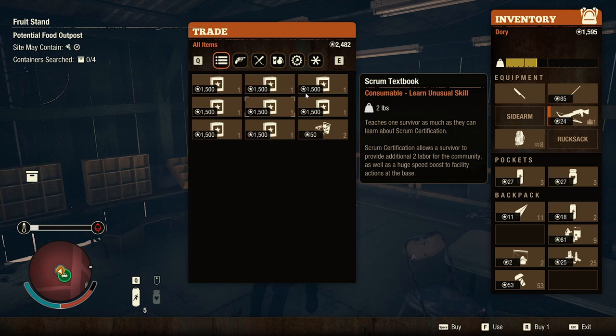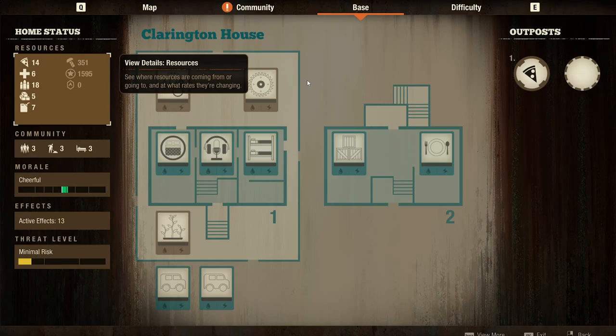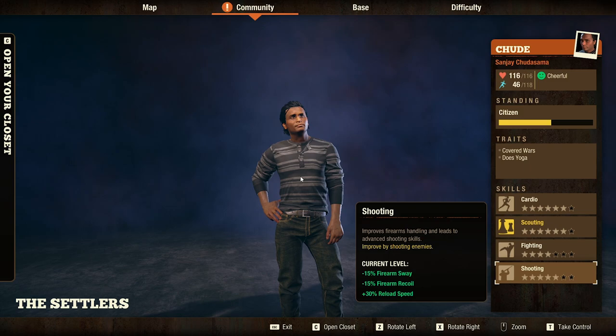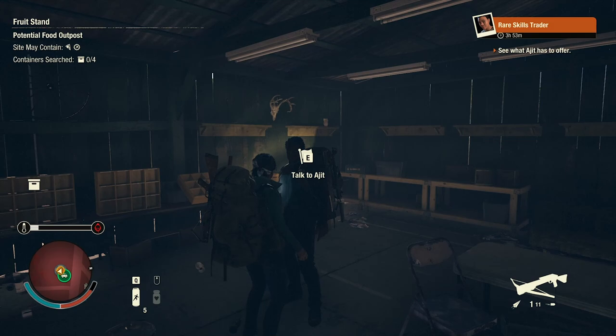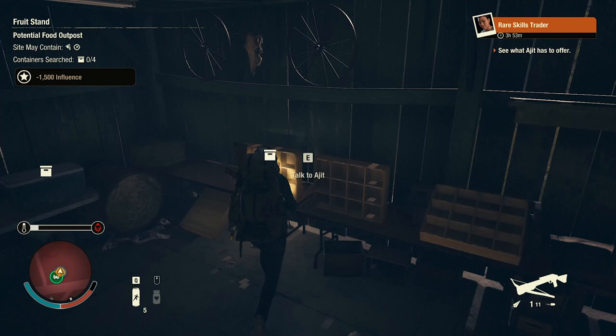'Sewing increases survivor's health. Soundproofing reduces threat.' I think lichenology is a must — that would sort out our current medicine problems. Looking at my community right now, I think there are two people who have free slots, and we have three slots so we could make someone a physician or whatever it is — unless lichenology is actually that type of physician skill. Yeah, I think we should definitely buy that. Would you like to trade? Yeah, why not. Let's do it!